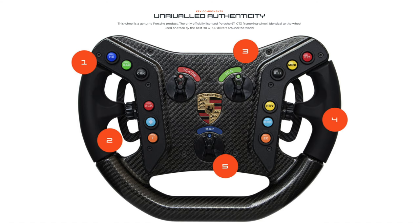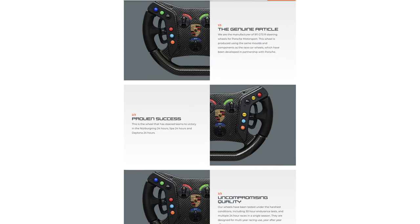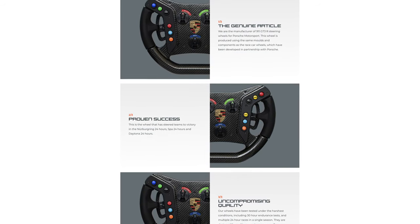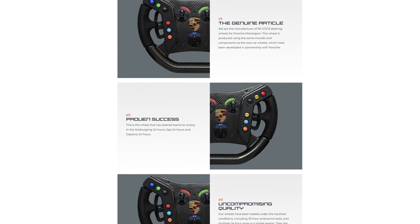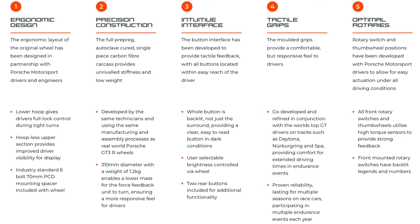These wheels offer the same performance and quality build level as their real-world counterparts, making them the real deal for sim racers. The standout feature is unparalleled authenticity — they are the only officially licensed Porsche 911 GT3R steering wheels available, identical to those used by the best GT3R drivers worldwide, crafted using the same molds and components developed in close collaboration with Porsche. These 310mm diameter wheels weigh just 1.2kg, with a lower hoop for full lock control during tight turns and a hoopless upper section for improved driver visibility of the display.